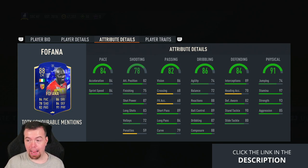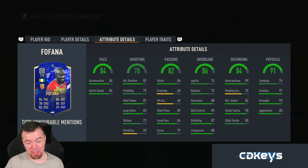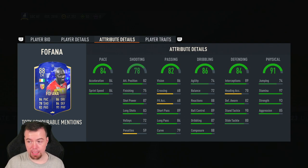89 interceptions, 82 heading accuracy, 90 standing tackle, 80 sliding tackle — slide tackles are a bit low, good standing tackle though. 70 heading accuracy, 74 jumping — she's not going to jump for anything. 97 stamina, 93 strength, 95 aggression — nothing wrong with that. It does have the Leadership trait as well, so it's not a bad card.